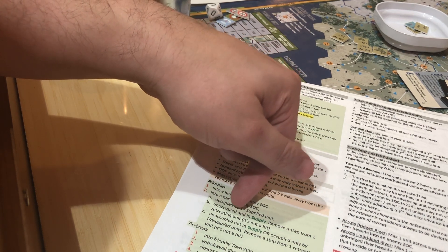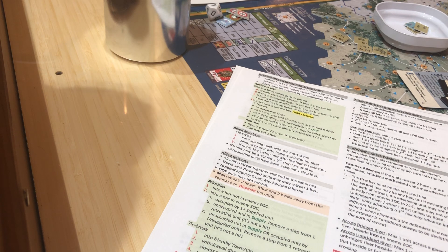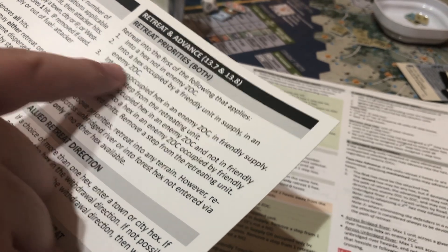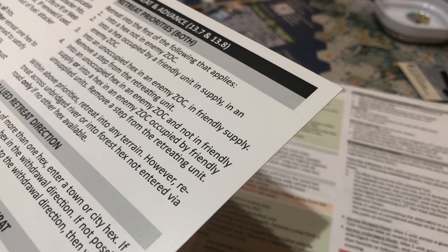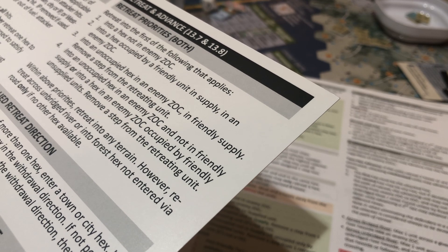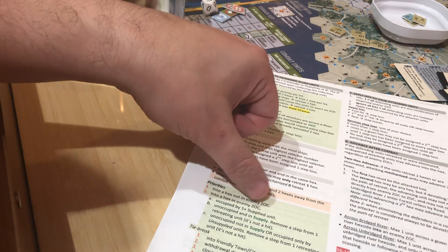Into a hex in enemy zone of control occupied by one or more supplied units. Into a hex occupied by a friendly unit that's in supply, in an enemy zone of control - that's what we're doing. They could go into an enemy zone of control that's in friendly supply, but if they do, they remove a step from the retreating unit. And it looks like if they retreat where there's a supplied unit, they don't take any actual hits.